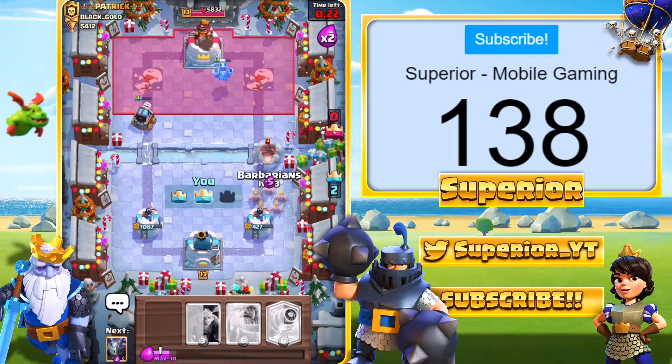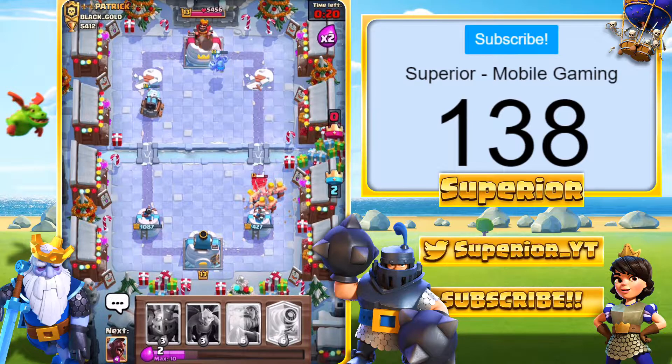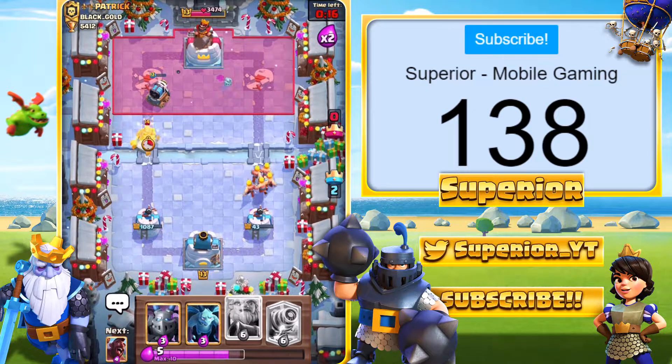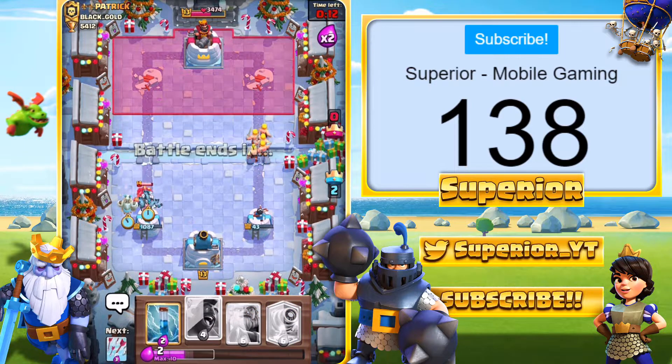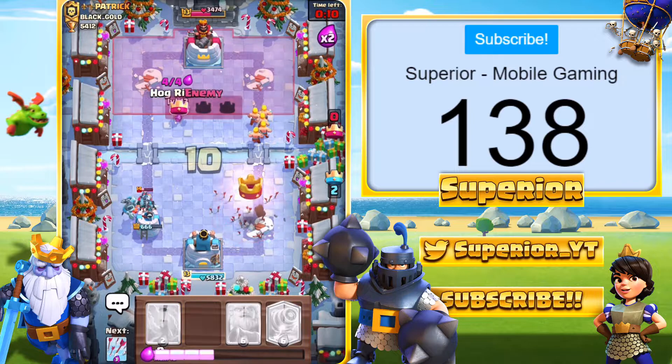He's going to go in with the Hog Rider. You should Prediction Fireball, and that's the guaranteed tower. Hog's going to get one shot, so he can actually take the tower out with the spells right there. Mirrored Hog Rider on the left-hand side — pretty interesting. Guy's using a pretty interesting deck, to say the least.